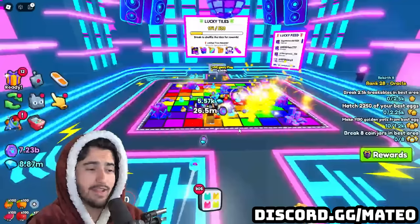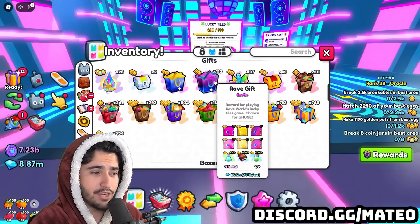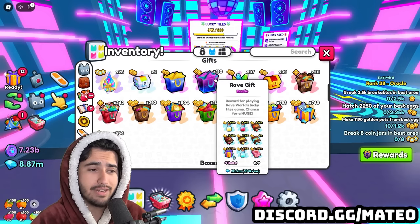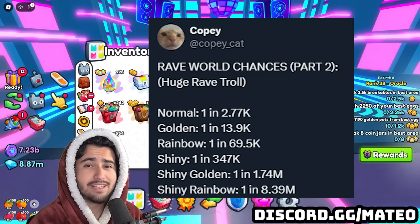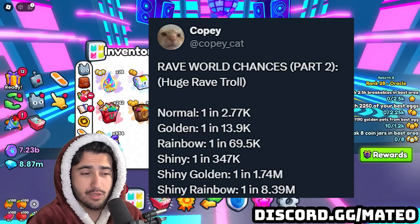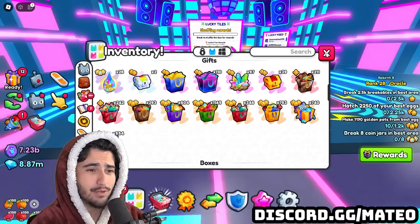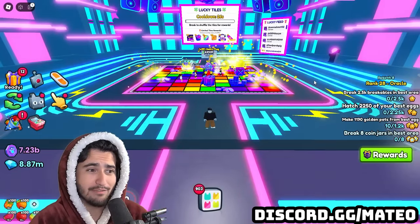The third and final option for getting a huge is in these rave gifts. Inside the rave gift, there's the rave troll, and it's probably the hardest to get because there are the lowest amount in existence. On average, it's going to take you 2,770 rave gifts in order to get this huge, so the odds are pretty low. But either way, that still is another chance at a free huge. This is probably one of the most free-to-play friendly events we've had in pretty much forever in Pet Sim.